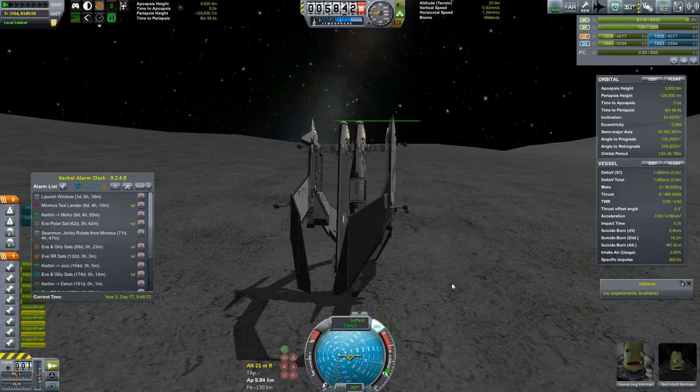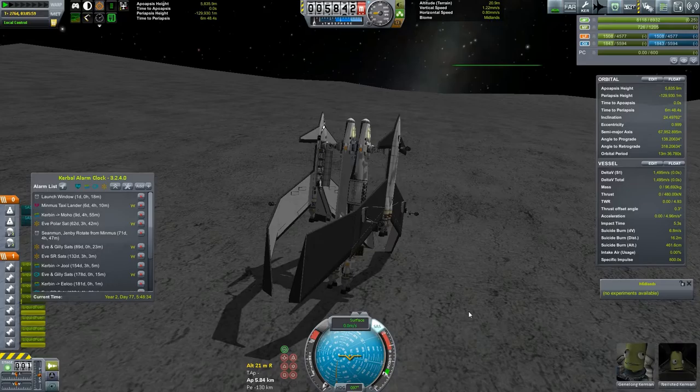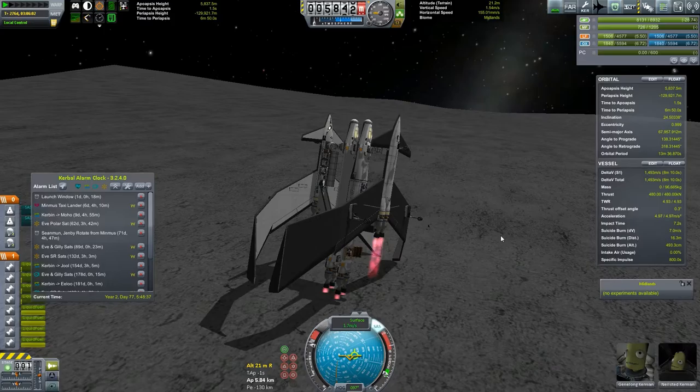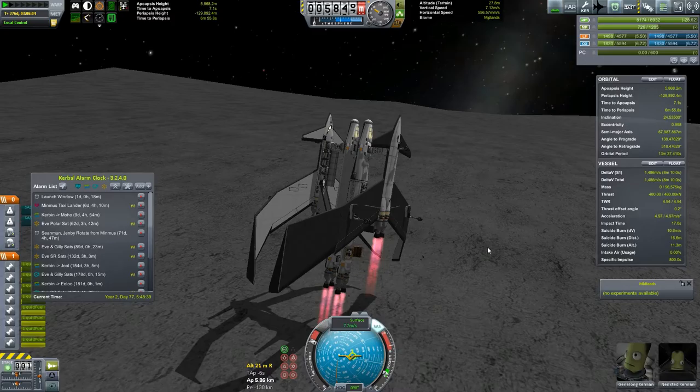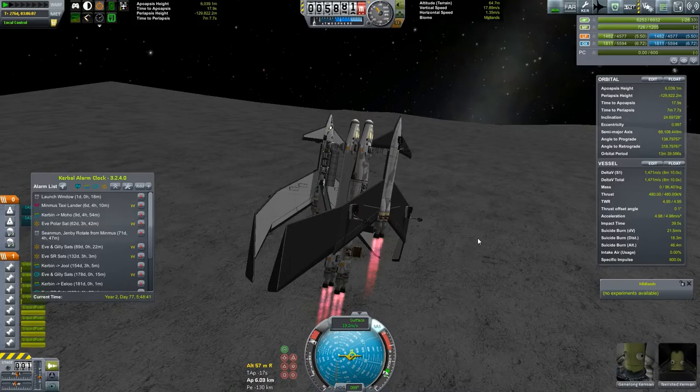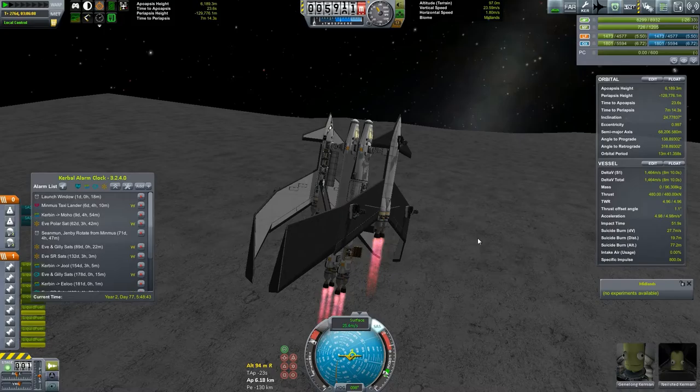So we need to go land on Duna right away. We'll do a little bit of a takeoff here. We're already tilted in the right direction. Five, four, three, two, one — lift off! Gear can retract. There it goes.